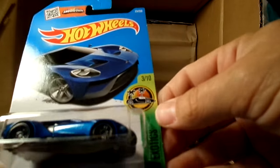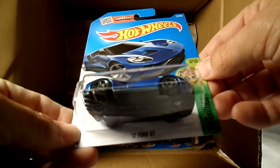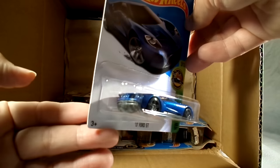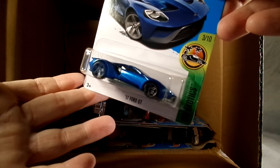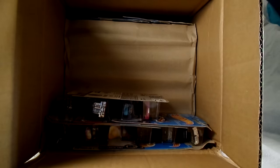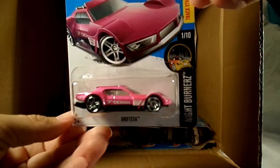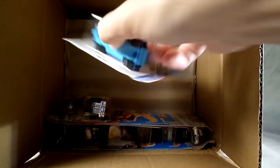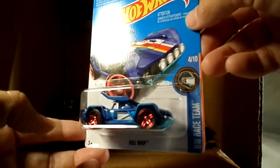This is what should have been the Super Treasure Hunt — the 2017 Ford GT in blue. That one is cool. Of course that is the closest I will get to a real life Ford GT. And the Drifsta in pink — that was the Super from the M assortment. The Bull Whip — it's got a cool off-roader tape thing there, Hot Wheels Race Team colors, got the logo on the roof. Nice.